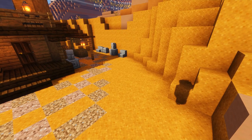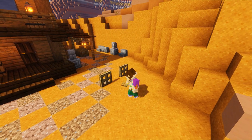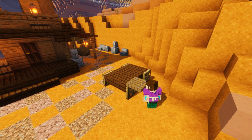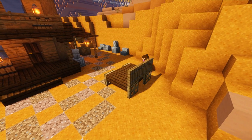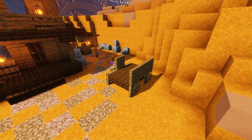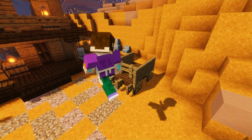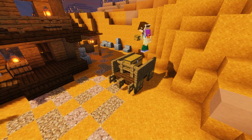Just outside of our undertakers we're going to build a small wagon which can carry coffins and bodies to and from the graveyard. We're going to use some oak trapdoors for wheels, some dark oak slabs, and some spruce trapdoors. We're going to add some chests that act as coffins and attach some horses to the front of our wagon using leads, so we can have our wagon pulled around the place.